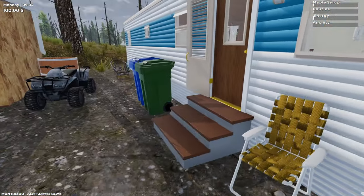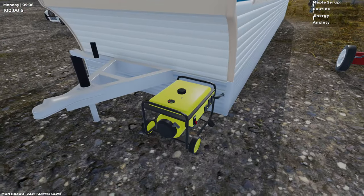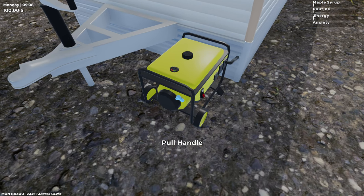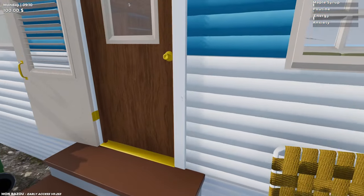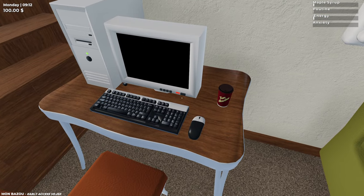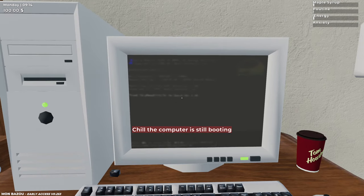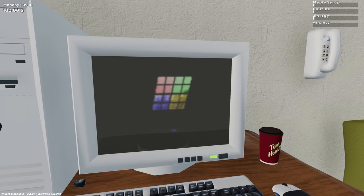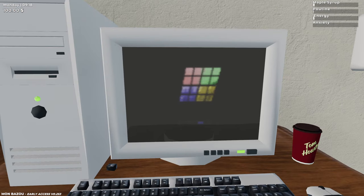We've got bins - we can throw things away. I like that we've got a recycling bin. Where's the electric come from? Fuel cap... oh! Have we got electric now? Possibly. There's no tutorial, or there doesn't seem to be. Ah, we've got electric! Put the monitor on. Can I sit down? Let's save. The computer is still booting. It says anxiety is very low on this. My anxiety levels are absolutely through the roof.